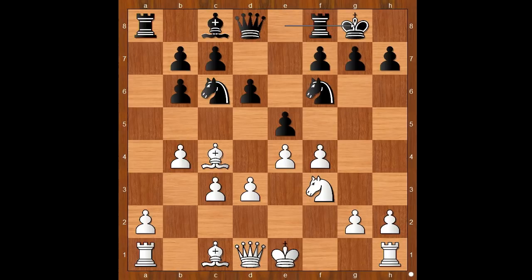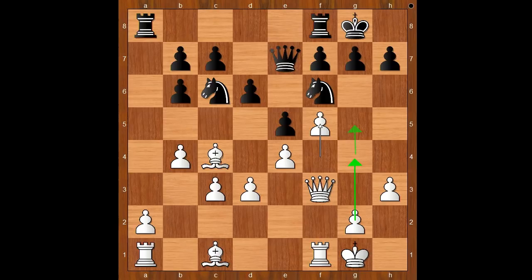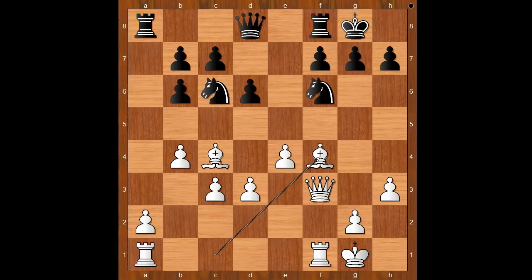Knight to c6. Knight to f3. And both players castled kingside. Bishop to g4, pinning the knight, asking a question. Bishop takes knight, queen takes bishop, and white has a bishop pair. Black to move. Pawn takes pawn on f4 was played. If queen to e7 then f5 and then g4 and so on. Back to our game. Pawn takes pawn on f4, bishop takes on f4. And white has a bishop pair.